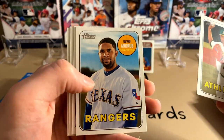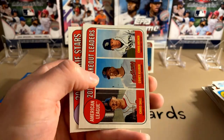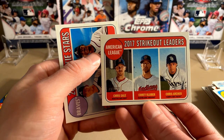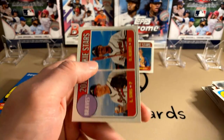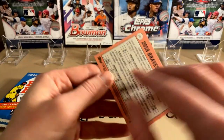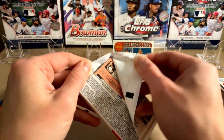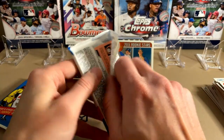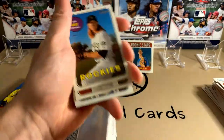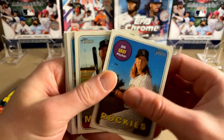Bruce. Andres. Nelson. Strikeout leaders. And Rookie Stars — Sims and Albies, a nice one. With these, there are short prints that are above card number 400 — so 401 through 500 are the short prints. I'll have to go back and check to see if I got any of those. John Gray. Segura.